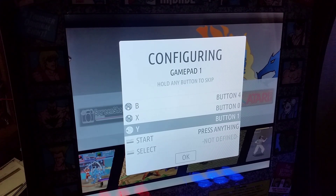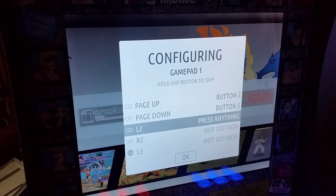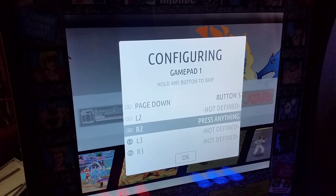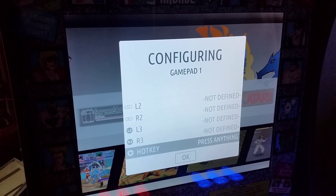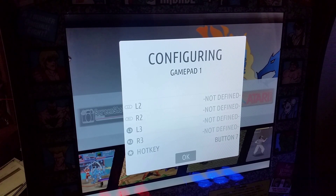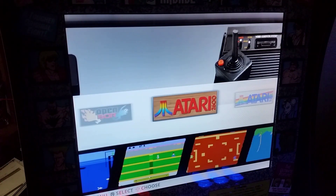Start button is Player One, Select is Insert Coin, L is Fierce, Page Down is Roundhouse. Then skip L2, R2, L3, and R3. Press the hotkey — which is Insert Coin again — then hit Forward on the keyboard to move over. Hit Short twice to exit this menu. Now we have our controller menu set up and ready to go.